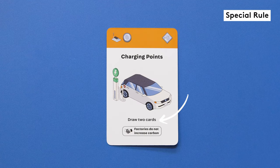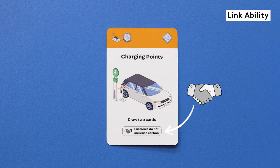At the bottom of the cards you will find any special rules that can be activated during the action phase, and a link ability, indicated by a handshake icon, which can also be used during the action phase.